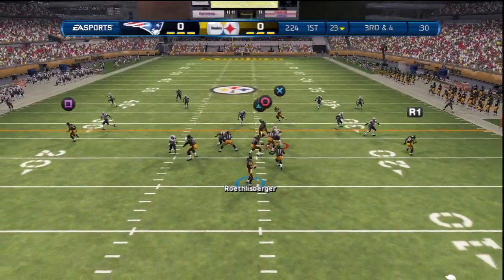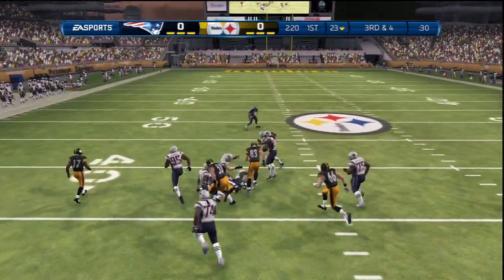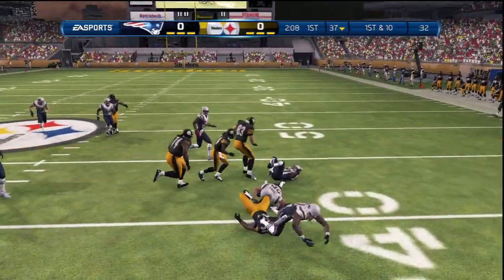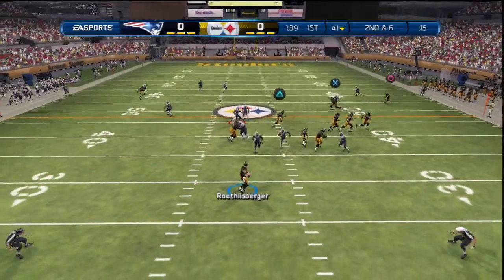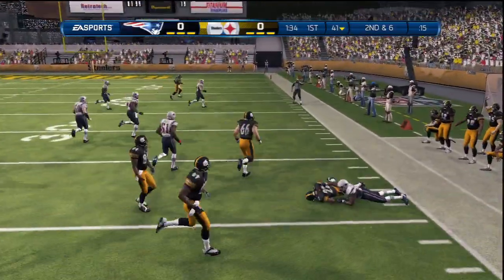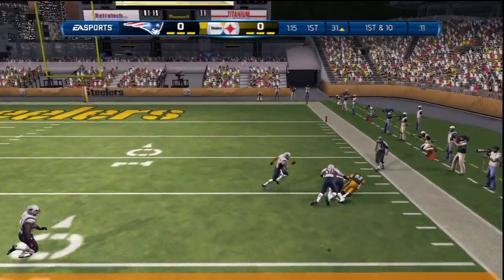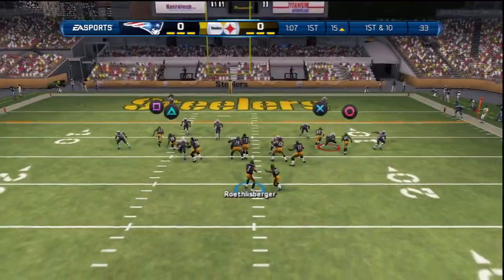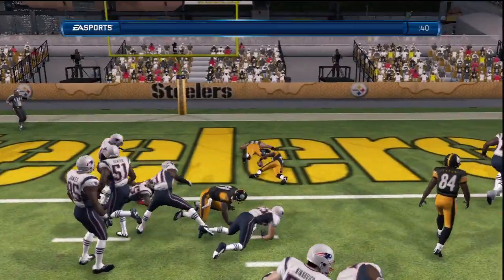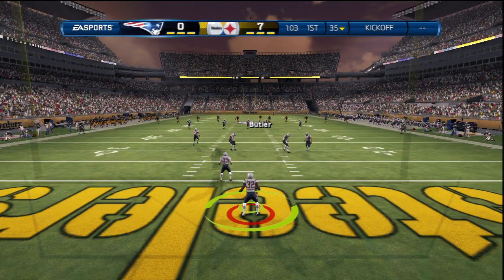In one of my videos — the greatest comeback video — someone left a comment saying my user picks are 'just okay' and 'just decent.' Pay attention to this game. We've got one user pick so far. On offense, Roethlisberger drops back — we hit the screen, go to Rainey for a little more speed on the outside, and he gets us a good gain. The Steelers are definitely one of the best teams in the game — great offense, phenomenal defense. We score a touchdown and go up seven to zero.